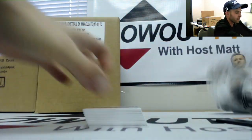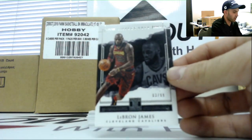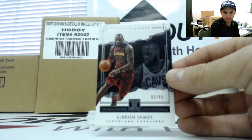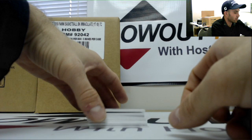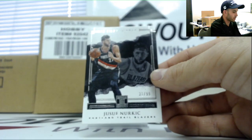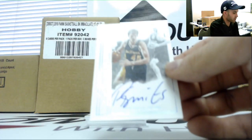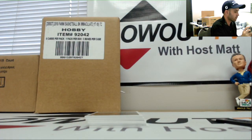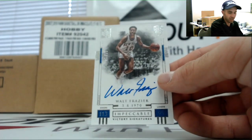And the inner pack base card — LeBron James, 3 of 99. Yusuf Nurkic 299, autograph of Rick Smith 249. Victory Signatures — Walt Frazier number 299.